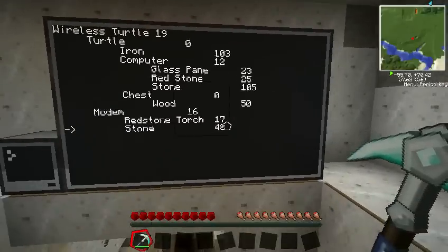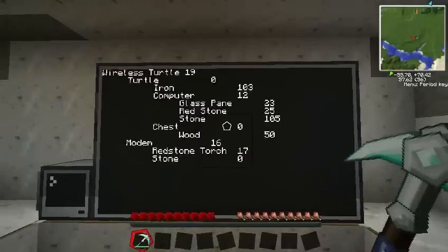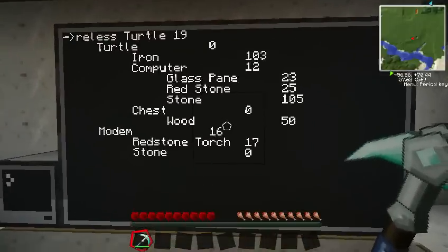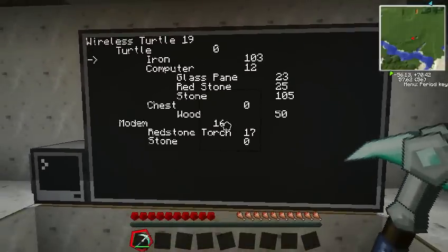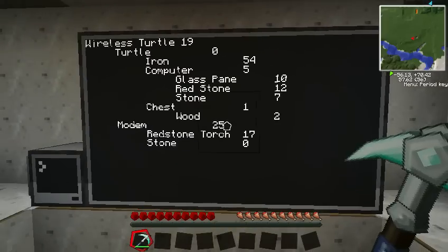We saw the wood just jump up to 50. Stone has been used already — it was used very quickly. But the good thing is that should have made us some more modems, so we should see the modems jump up pretty soon. It may take them a little while to go through the transport pipes. We used up to 100-and-something stone almost instantly, and the modems jumped from 16 to 25.